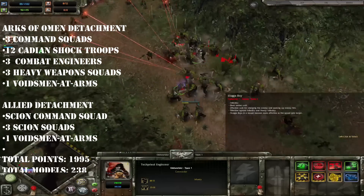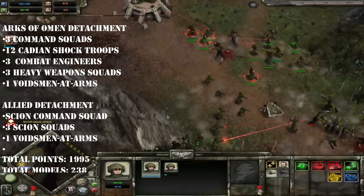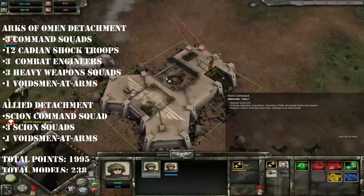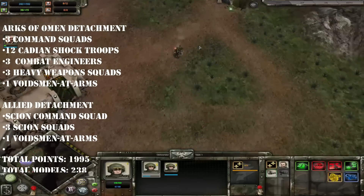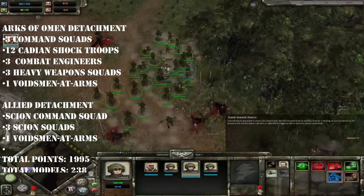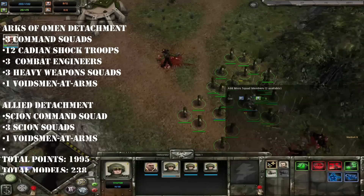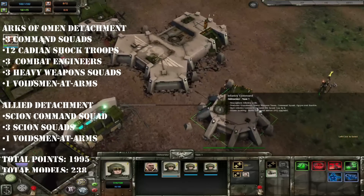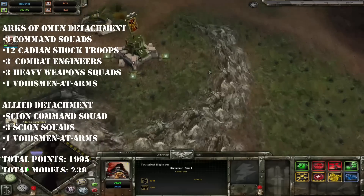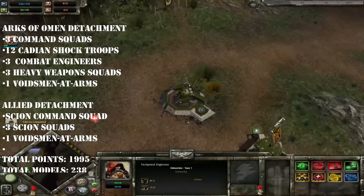I then got into the elite choices. My instinct was to go for Kasrkin - they're definitely a good unit and they're cheaper than Scions. But then I remembered that from Forge World you can get combat engineers. Combat engineers are 80 points for 10 models - that's 20 points cheaper than the Kasrkin. Over the course of three squads, that's 60 points saved which I can use to get more guys in the army. So I went with three squads of combat engineers, adding another 30 bodies to the total.